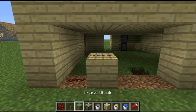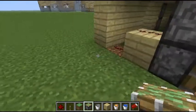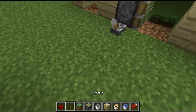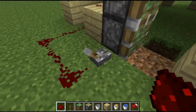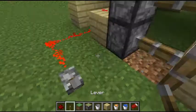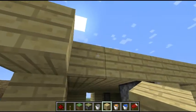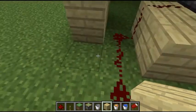Place redstone like that. Now you place two pistons like that. Piston, lever — just like that. Maybe you can put a lever right there. Now I cover it up.